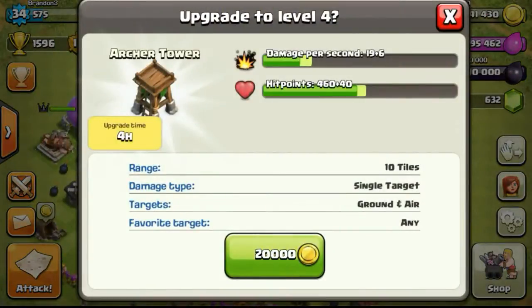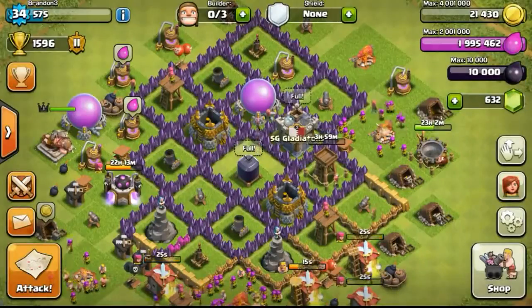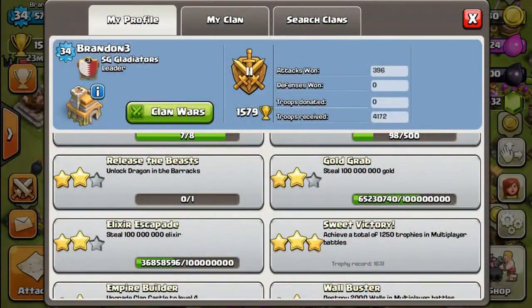So just going ahead with the next upgrade — upgrading the archer tower to level 4, which will require 4 hours for the upgrade to be done.